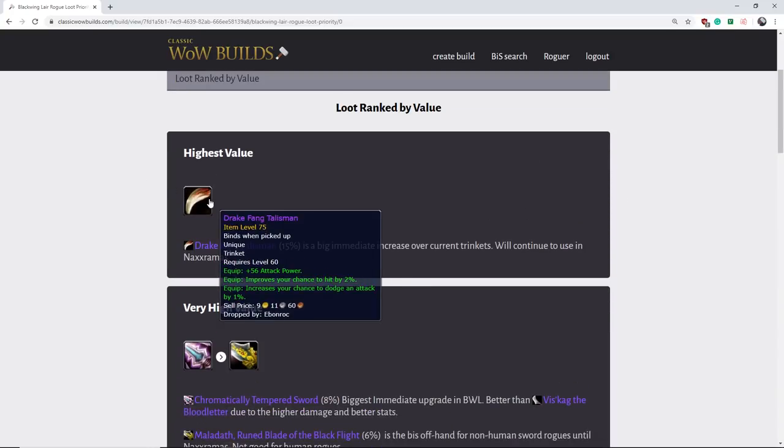The most valuable item is going to be Drake Fang Talisman. You're going to be using this item in Naxxramas — it's the only item in Blackwing Lair that you will never replace in PVE. Everything else you will replace. There's a rogue trinket from Dire Maul that gives 2% hit and it is the third best trinket — near BIS right now. When you add 56 attack power to an item that's on the borderline of being best in slot, it becomes very, very good. This is an immediate boost to damage for any rogue and you're going to use it a long time. It is the most valuable item in all of Blackwing Lair for its longevity.